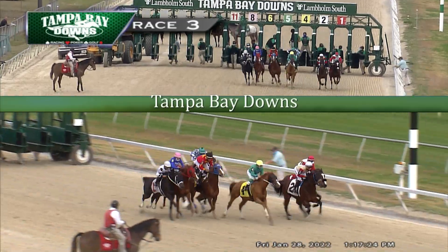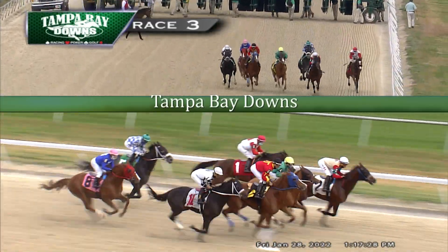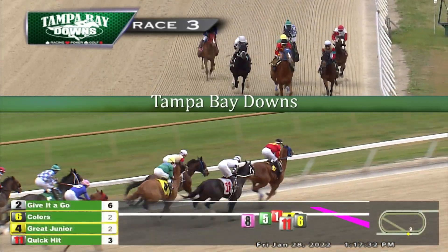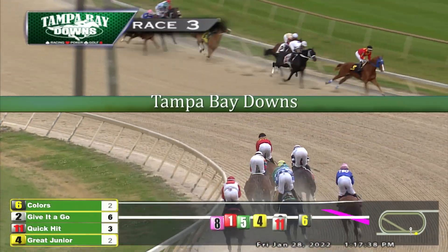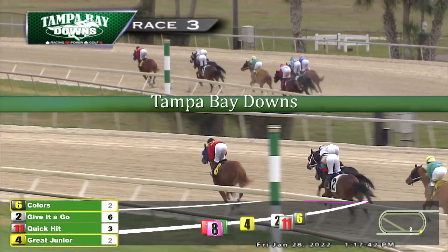And the race is on. Furry Bear away just a step slow. It's time for Give It A Go down toward the inside. Gray Jr. is forwardly placed, and here's Colors rushing up to the front — Colors on debut with good debut speed. Leads it by a length and a half. Quick Hit now takes over second. Give It A Go back to third after that sharp beginning, with Gray Jr. in the green colors fourth, about three and a half off this runaway leader up front.